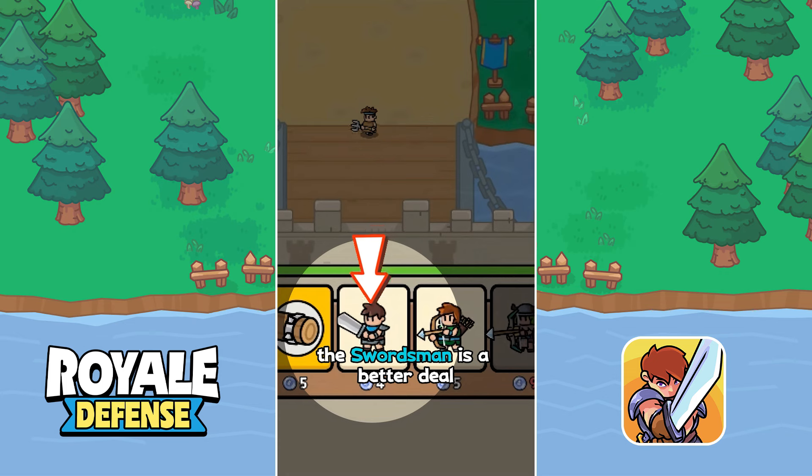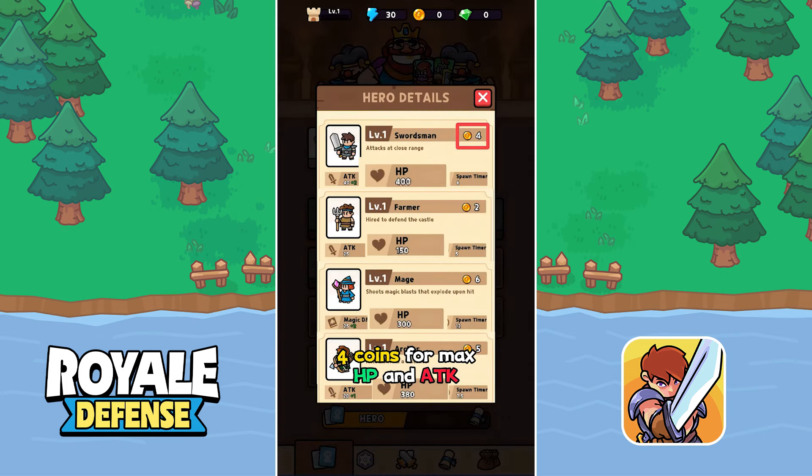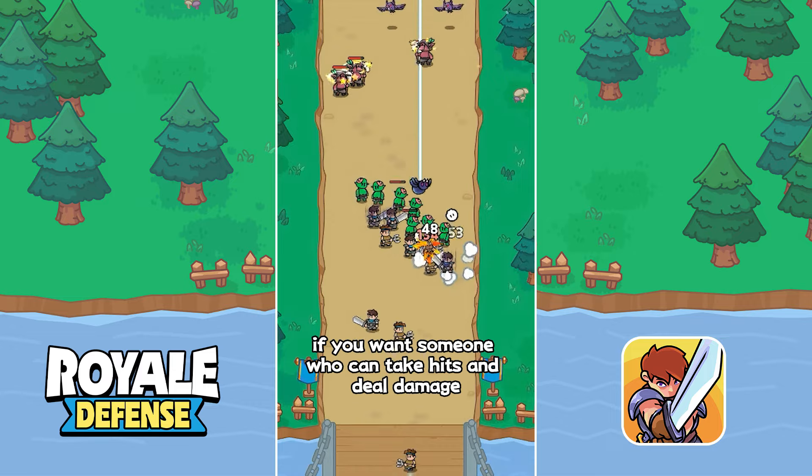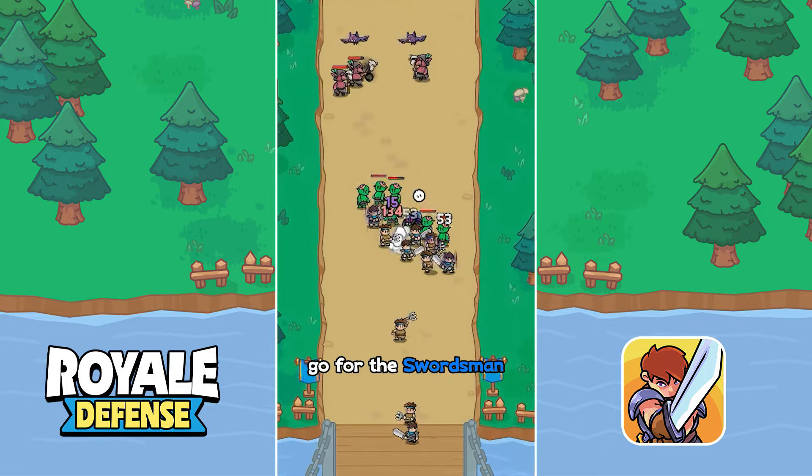On the other hand, the Swordsman is a better deal. Four coins for max health and attack, plus he refreshes fast. If you want someone who can take hits and deal damage, go for the Swordsman.